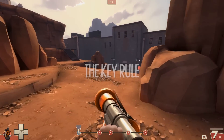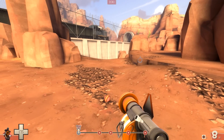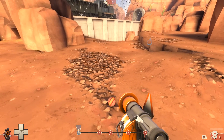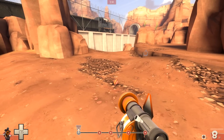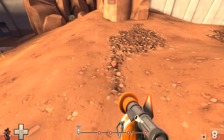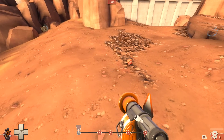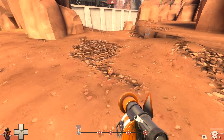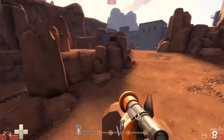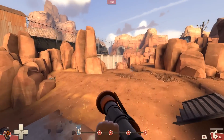The first thing I want to talk about is what I'm calling the key rule. You can put the first one down whenever you like - take your time. All that matters is that when you shoot the second one, you have to detonate the first one within the second one's arm time. The sticky bomb launcher has a 0.7 second arm time on the stickies, which sounds like you can probably ignore it, but it drastically affects how you use it. That's kind of what's going on behind the scenes - I thought it was useful to know.